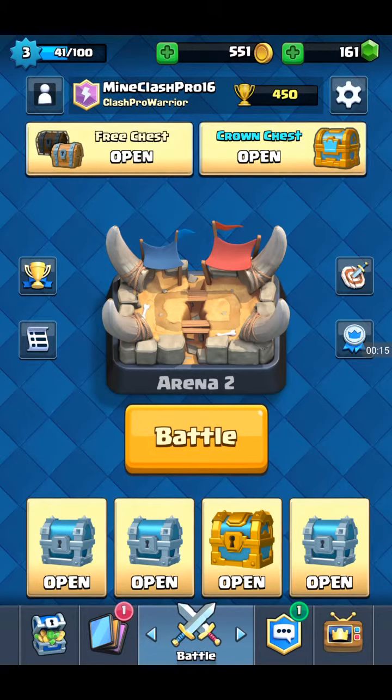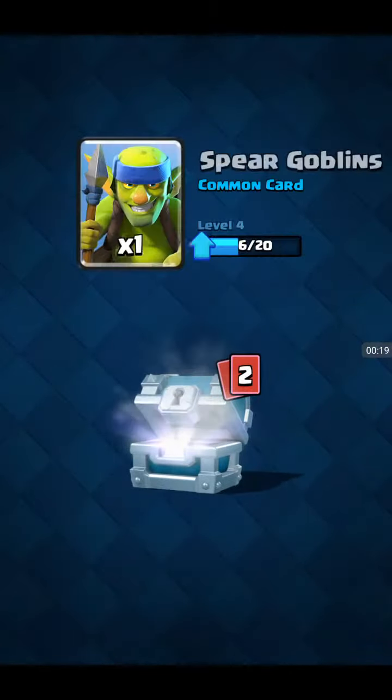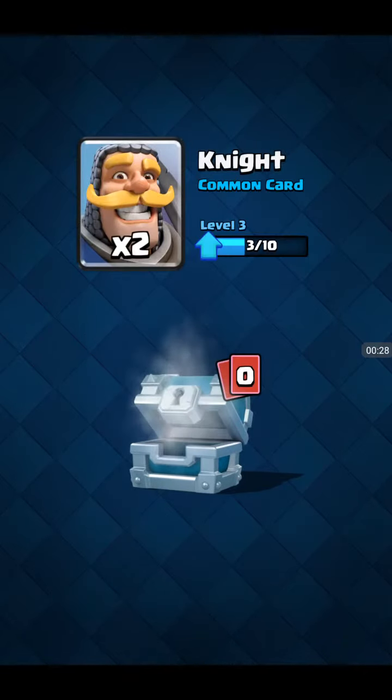We've got a bunch of chests to open. Let's start with the Silver Chest - 23 Gold, Spear Goblins, Goblins and Arrows. Next Silver Chest: 17 Gold, Bomber and Knight.